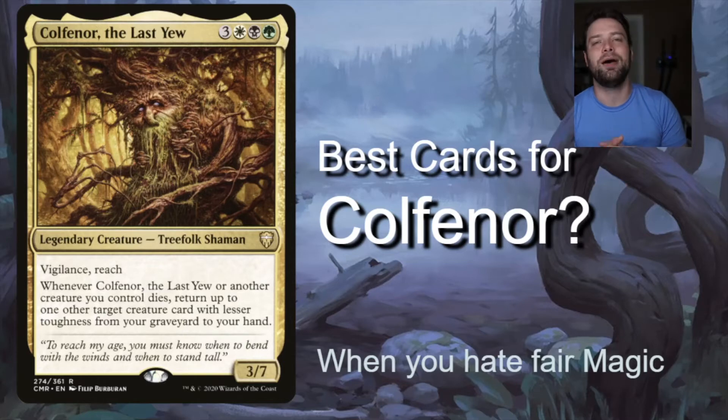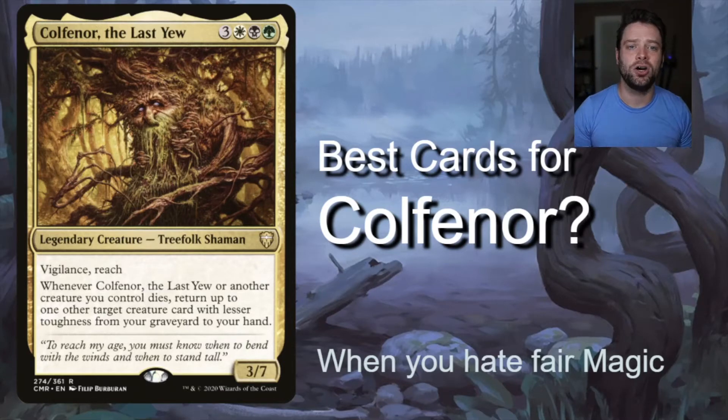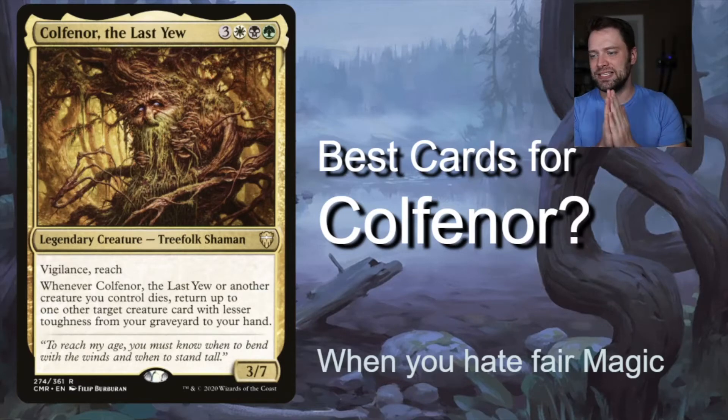Please like, share, comment, and subscribe — stick around to the end and I'll show you a little baby combo we got with him. He's pretty cool, just hard to build around. He's a six-drop, three-seven, one black, one green, one white — legendary Treefolk Shaman with vigilance and reach. When Colfinor or another creature you control dies, return up to one other target creature card with lesser toughness from your graveyard to hand. So if you start losing creatures early, you're not really hurt because Colfinor lets them come back later.